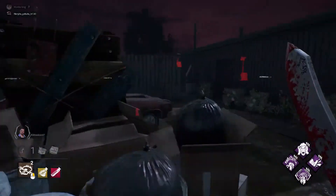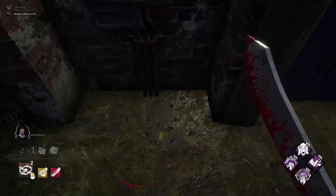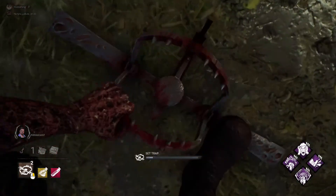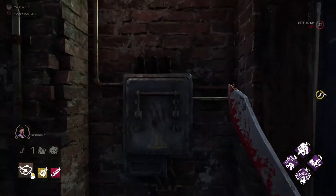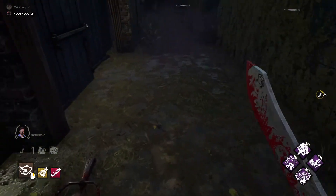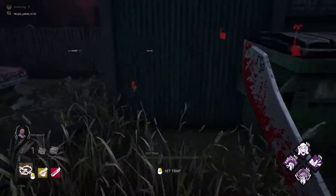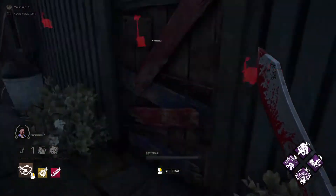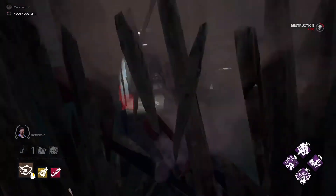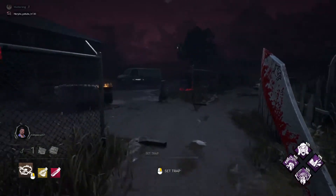We are on the last engine right now. Both gates are trapped. Now if there are two or three survivors, the hatch is not yet active, so the only exits are the gates — and both of our gates are protected by traps.